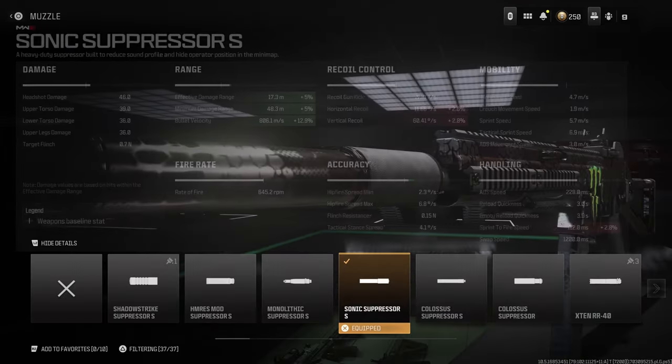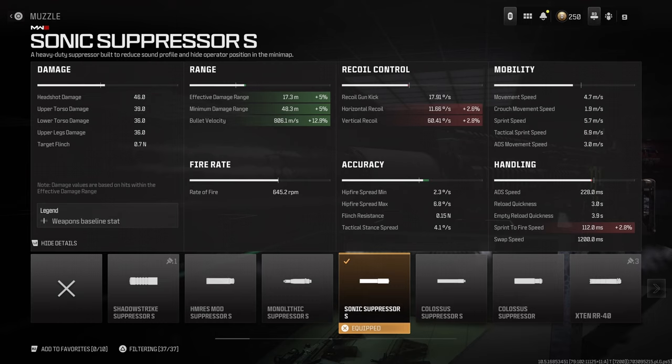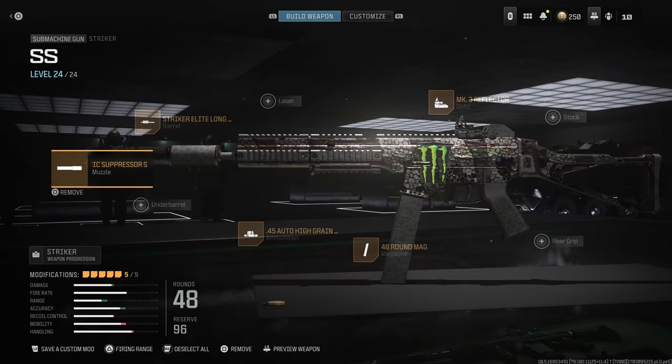Looking at the detailed stats with this build: the effective damage range is 17 meters, bullet velocity is 800 meters per second, and the minimum damage range is 48 meters. This thing is like a little pocket AR — super nice, super clean. Inside of 70 meters it does 46 damage to the head. It's an absolute powerhouse. Definitely give this class setup a try if you're looking for something for solos. Enjoy the gameplay!